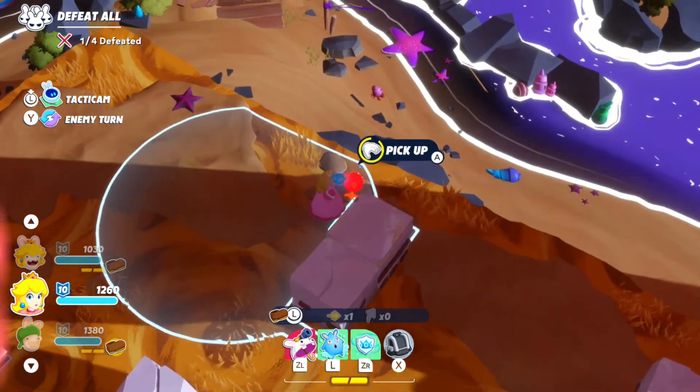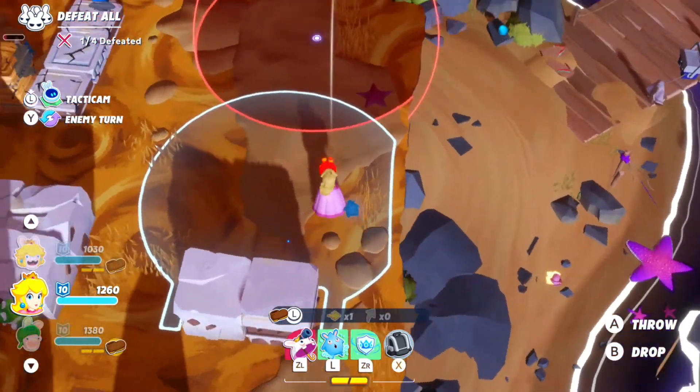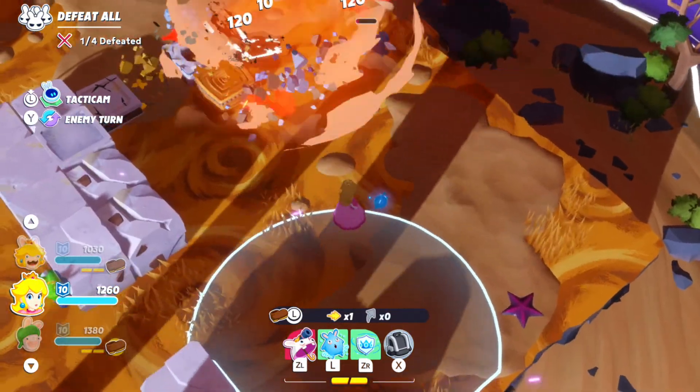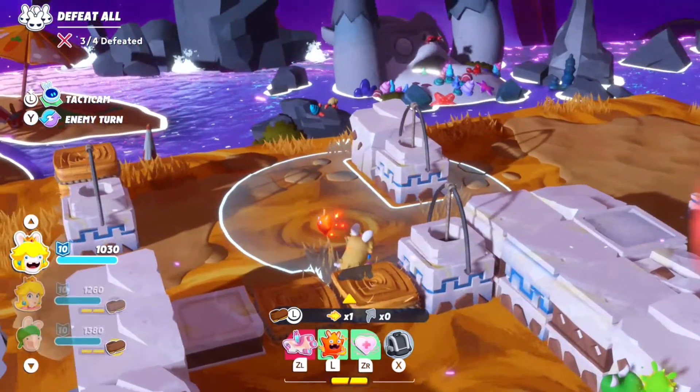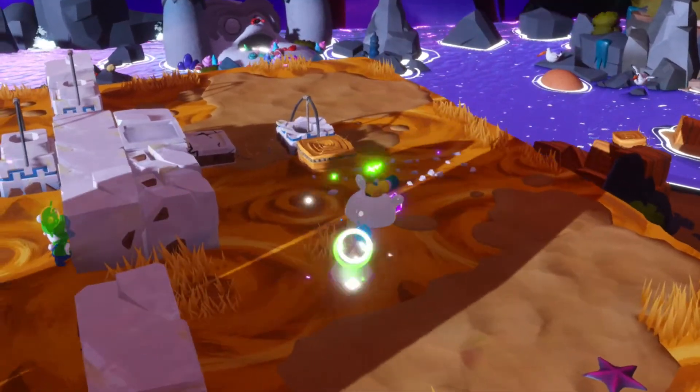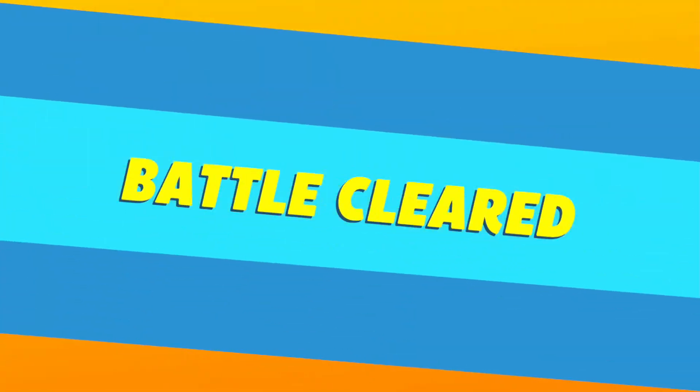We want to get this bomb-omb and throw it at the enemies. There we go — one of them is dead, one of them isn't. Let's just get them popped with the Peach here. And that's the rest. That's it — nailed it!